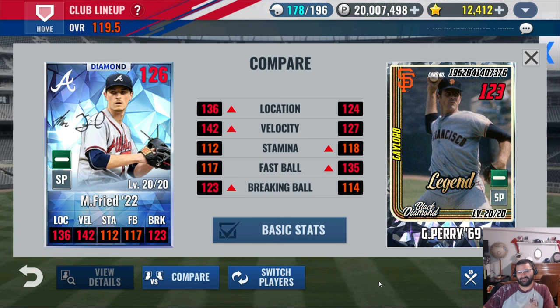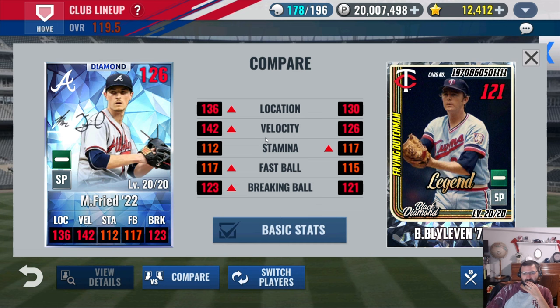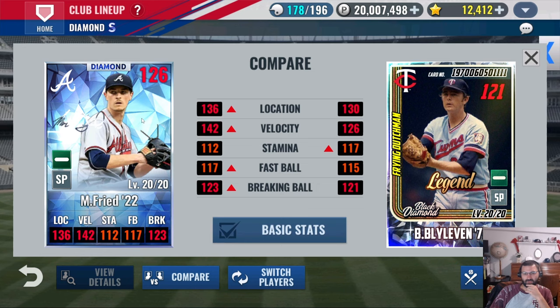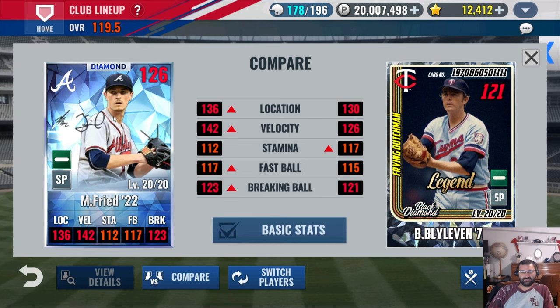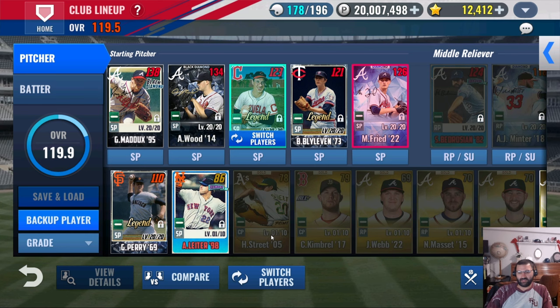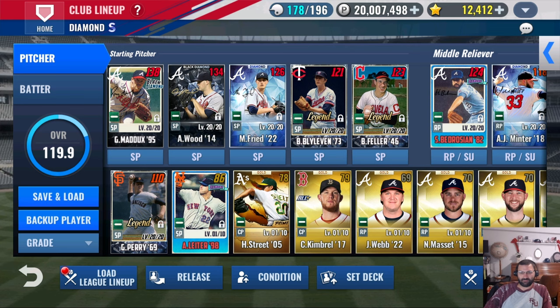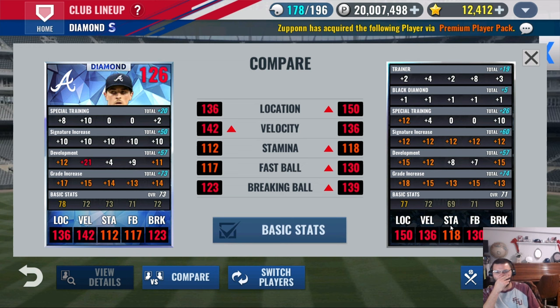He has the skills and everything, and even comparing him with the other guys — he's a lot better. He has minimal skills and isn't even skilled up yet. This is a really really good card and I cannot wait to play with it. It's going to be a work in progress deciding who to switch in and out. Look at this rotation — Greg Maddux, Alex Wood — I think Max Freed is probably going to take over the second spot.